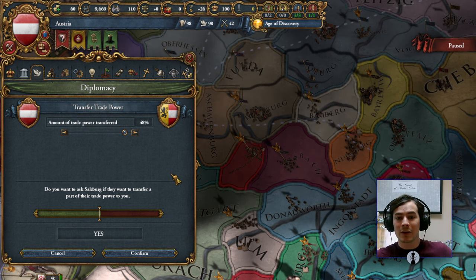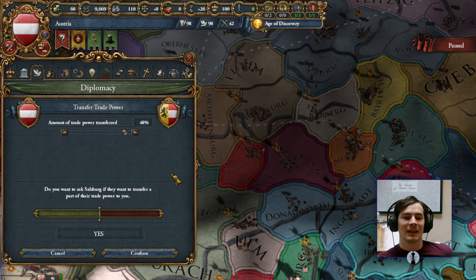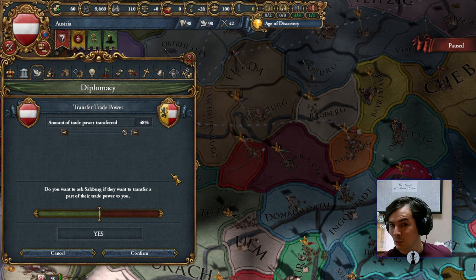This is good UI design. Forcing the player to figure out what someone's willing to do via trial and error is bad UI design. Thank you for coming to my TED talk, and I'll see you next time.